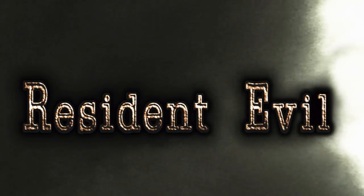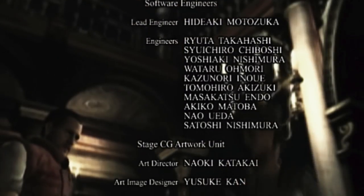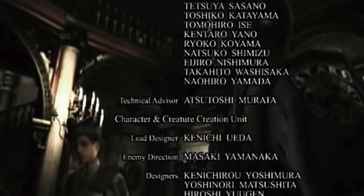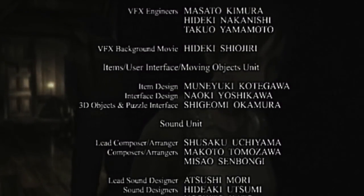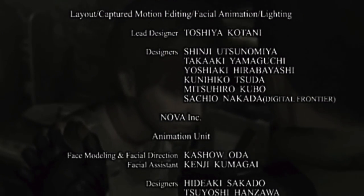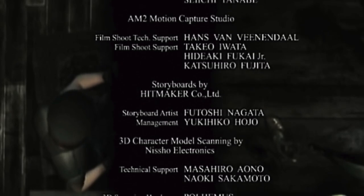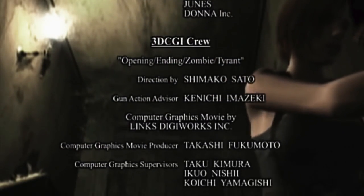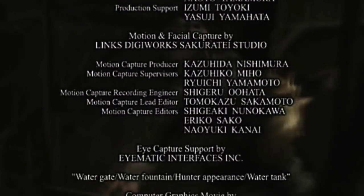Ladies and gentlemen, there you go — Resident Evil complete. So normally the strategy for that ending would be to let the Tyrant pick up Barry. If he picks Barry up and you don't do anything, then I think Barry can die there. So if you let him pick him up, he's kind of in that animation of holding him, and you can get off a lot of Magnum rounds. But obviously it wasn't too difficult to do. I just wish we would have been able to not get hit once at the end, but you can't win them all. You guys would like a Chris walkthrough, so I am planning on doing that. Thank you for all the love and support — it really means a lot to me. I've enjoyed playing this game again; it's been so long. Next up will be Chris's — give myself a little bit of time, and then we'll get to doing that walkthrough.